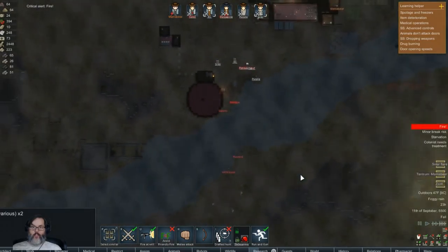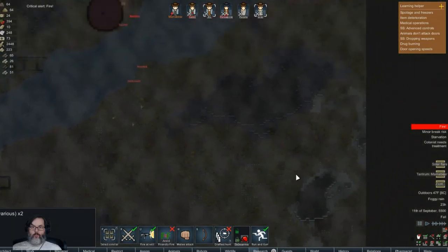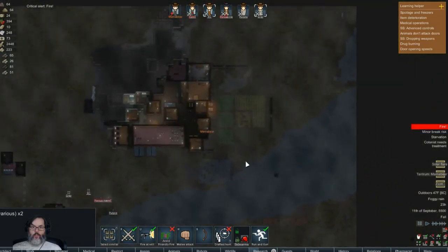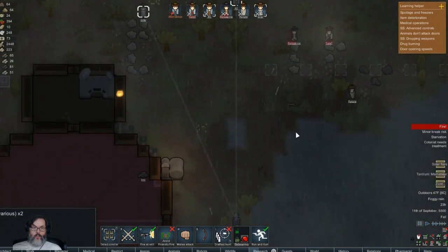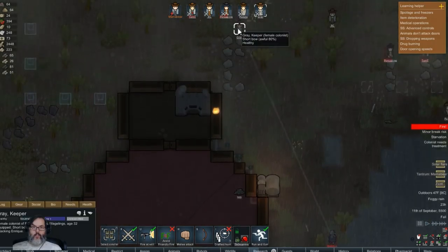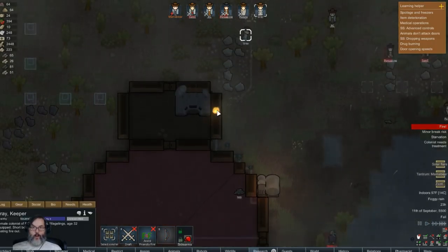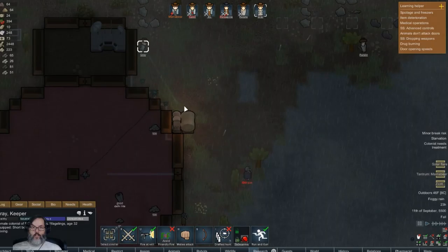And then you two - well, you two attack him as well. Come on, take the one guy down. Fire - where is there a fire? Who set the fire? How the hell did that happen? All right, beat the fire out please.